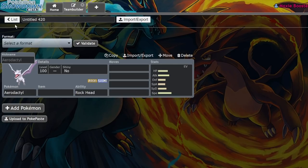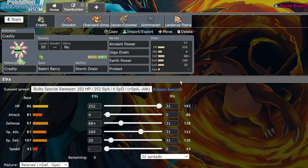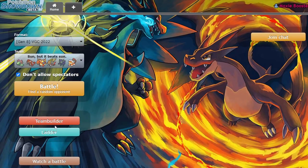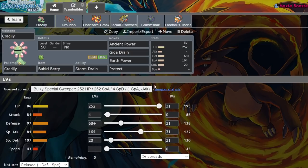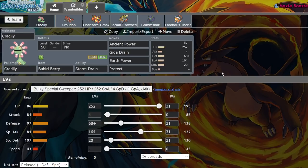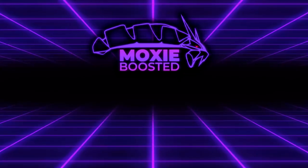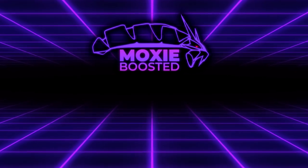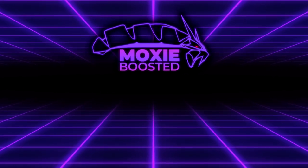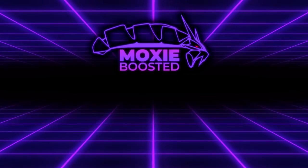That wasn't the best matchup — we didn't really get to show off Cradily too much because they turned off the ability, and I thought it would eat the hit because it's got good special defense, but I was wrong. I still think the team is pretty good — it got me from 1300 to 1500 yesterday. I'm going to be using it in the next couple of days on my live stream. If you weren't aware, I usually build a team, then use it on stream for the next week where all the highlights are. While we didn't do too great today, I'm pretty happy with how the team is. Anyways, if you guys enjoyed, leave a like, subscribe to the channel, turn on notifications, and I'll see you in the next one. Bye!